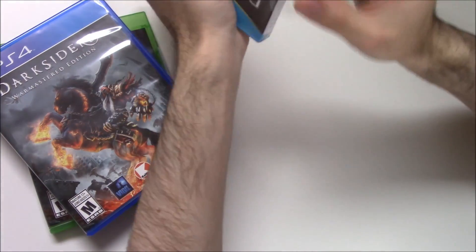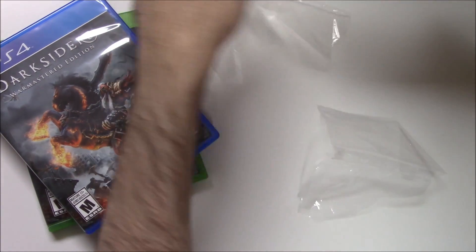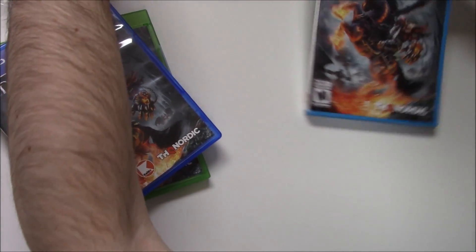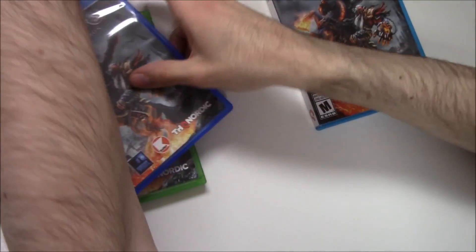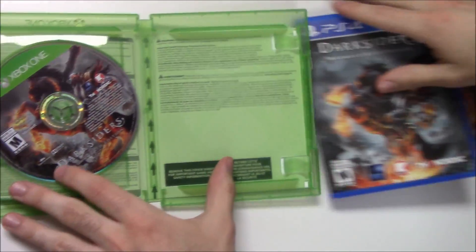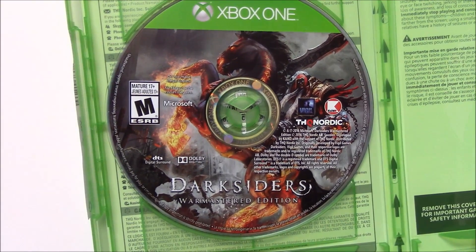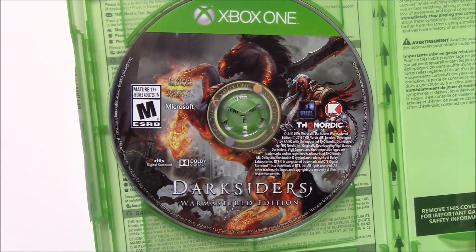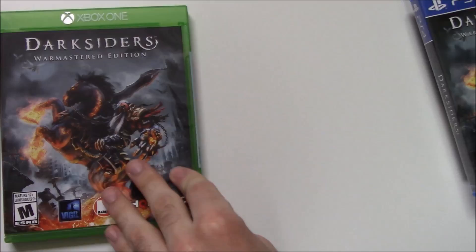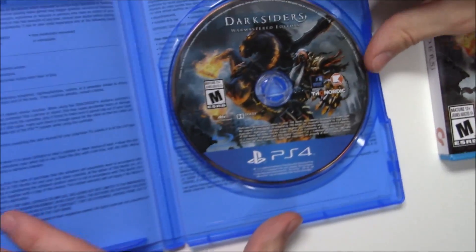We certainly don't open too many Wii U games these days — that's cool that they're still making them. Starting with the Xbox One version, got the game disc right there on the left, same general image as the cover art. On the PS4, same thing — disc on the right side here.